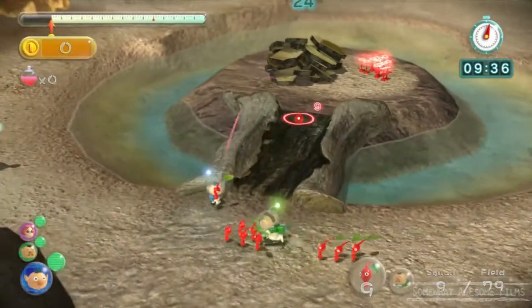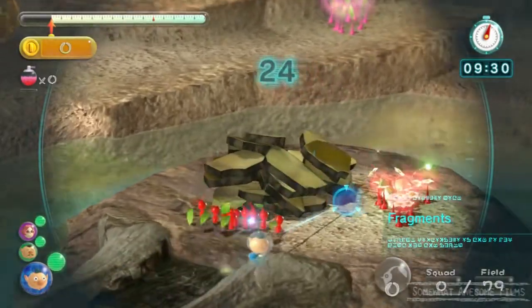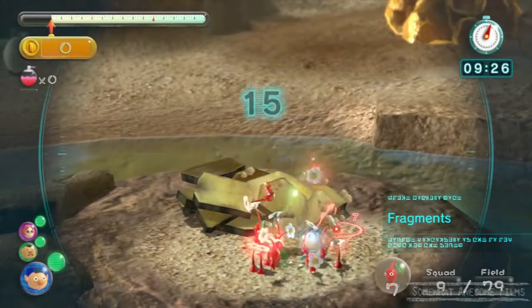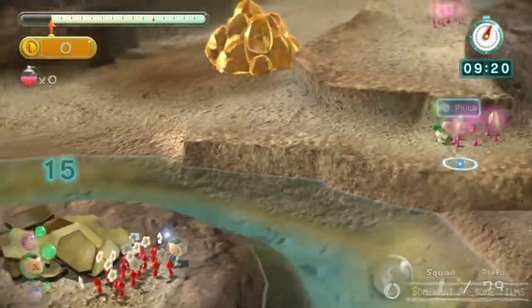So we're going to head over here. We're going to gather up these reds, get the Captain over there. But we want to get to those pink ones - we're going to get these pink guys to work. Once this guy has helped out with the reds, because there's not enough reds to move that bridge, we're going to get this bridge going. We're going to chuck the Captain over there so he can start plucking those pink dudes.